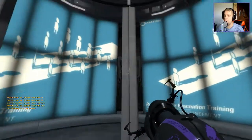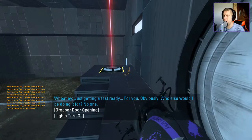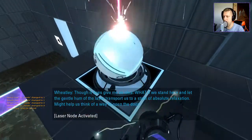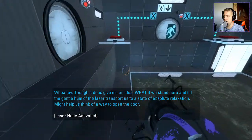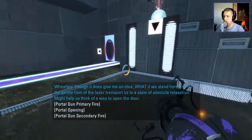Five Shades of Cube. Just getting a test ready for you — who else would I be doing it for? What if we stand here and let the gentle hum of the laser transport us to a state of absolute relaxation? It might help us think of a way to open the door.